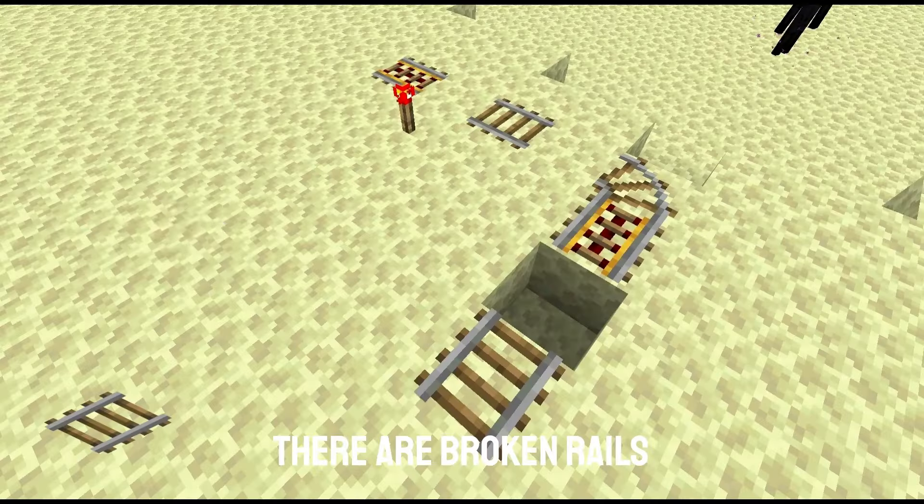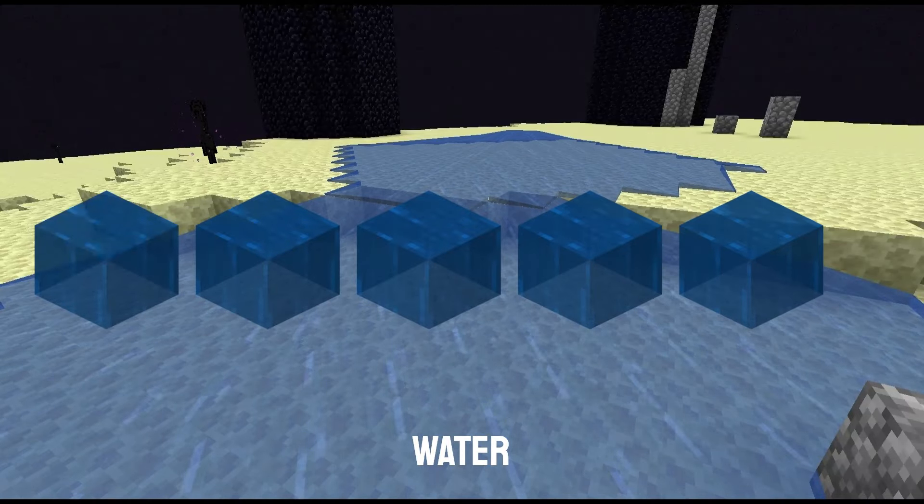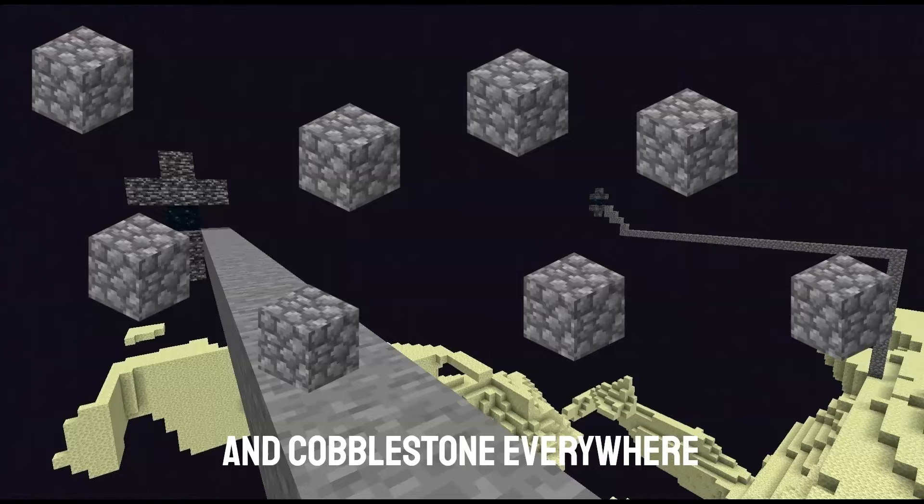This is my end island. There are broken rails, water, and cobblestone everywhere. So I'm going to transform it from this into this.